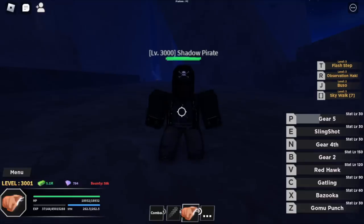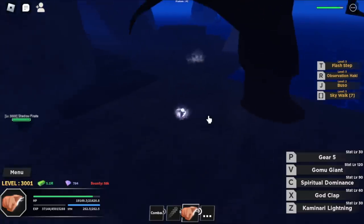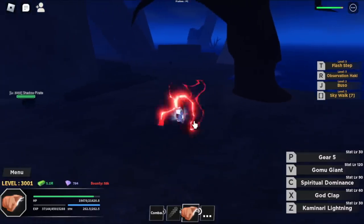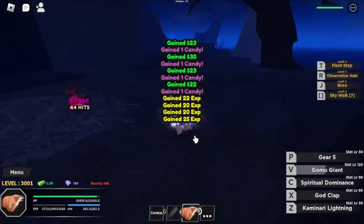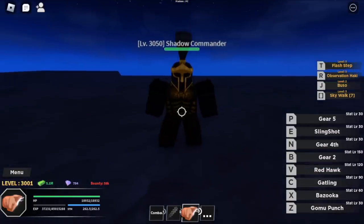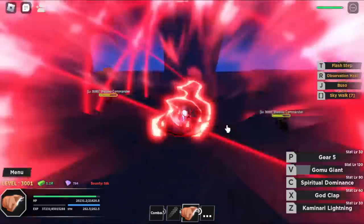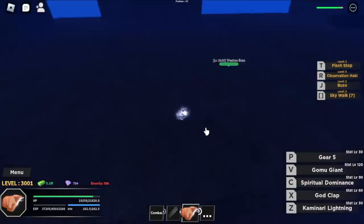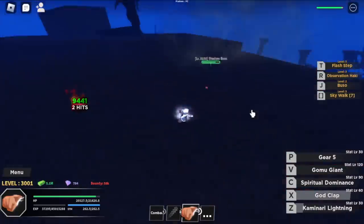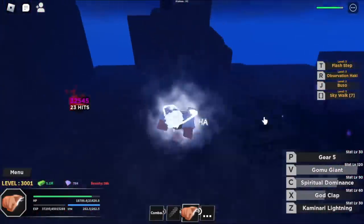So this is the island guys. First enemy here is the Shadow Pirate — looks really dark. We're just gonna defeat one set of these mobs and move to the next. As you can see, we have Gear 5 here. Next up is the Shadow Commander — this one's level 3050. It's harder to grind or lure them using Gear 5. Next we have the Shadow Boss, the highest mob you can fight. For high level players, you can get candies from defeating these mobs, but make sure to have less than 100 level difference.